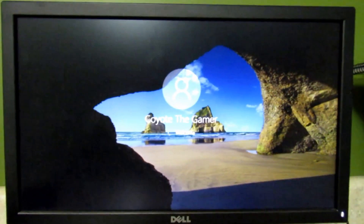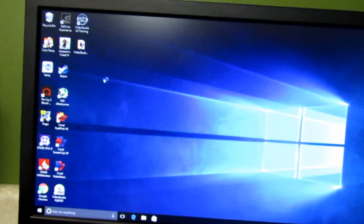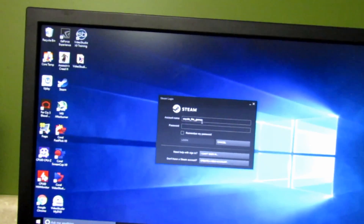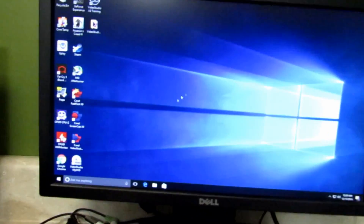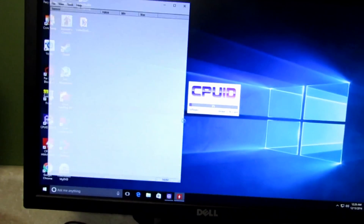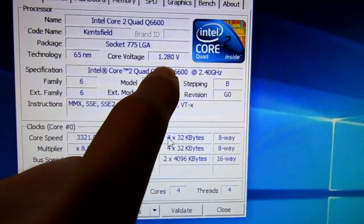Once it loads in I'll show you what I'm talking about. Alright, just powered on. These are really good apps to monitor your speed, everything, and temperature — let's open up both of them. You can see right here: 3.3 GHz confirmed. Bus speed of 415. For some reason my DDR2 memory is running at 415. I do need to get new RAM because mine is super old.